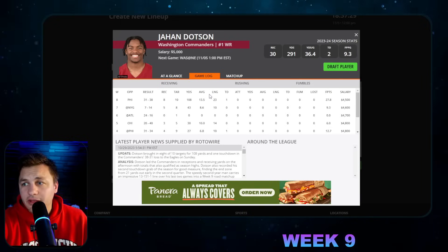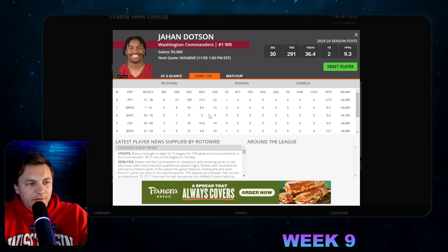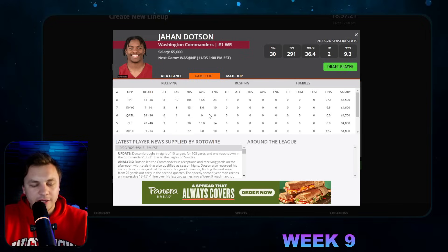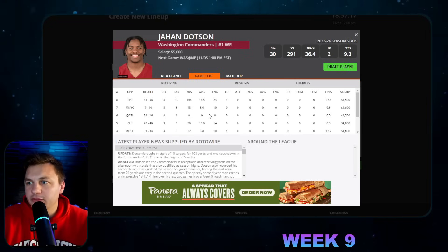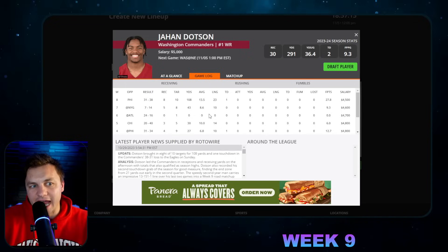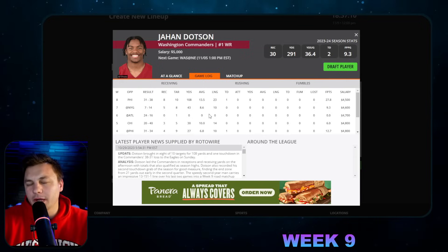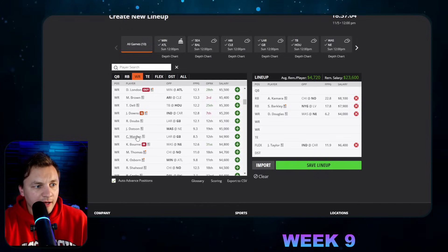I do like Jahan Dotson — not the best matchup, but with Curtis Samuel out we finally saw Dotson break out. He had a couple of bad drops and plays where Sam Howell just missed him, but he has been close to being a decent fantasy asset. This could have been the breakout, confidence game for him, and I don't mind the spot.